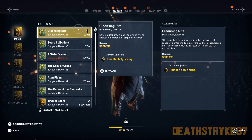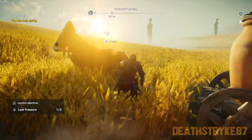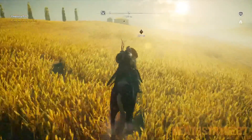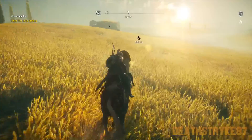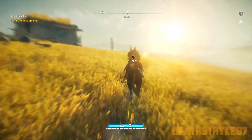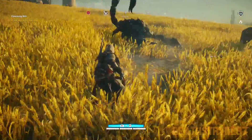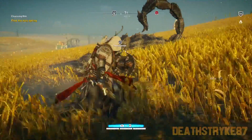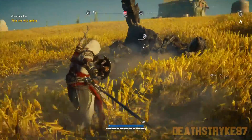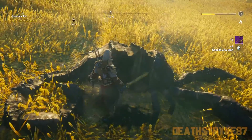Next is the cleansing rite. Get my horse — cleansing rite is over there. Just look at that view. Oh, it's a giant scorpion! Let's try to fight it. I want to fight the giant scorpion — stab in your face! That was pretty easy.